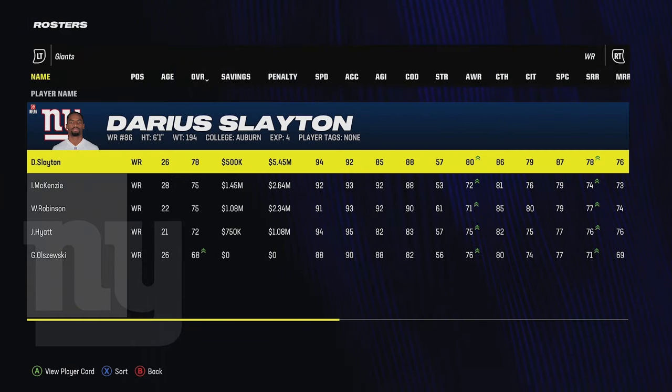On defense, the only upgrade path I've seen that increases speed is through Zone Coverage for cornerbacks. I'll pick that a lot since it matches my scheme and it's a way of increasing speed. For defensive linemen, Speed Rusher is the path that can give speed increases — I've gotten a plus-one on players like Jalen Carter and Nolan Smith by choosing Speed Rusher. For running backs the path is Elusive Back.